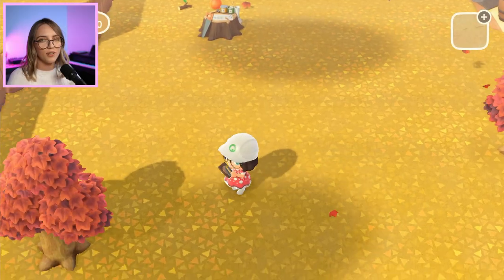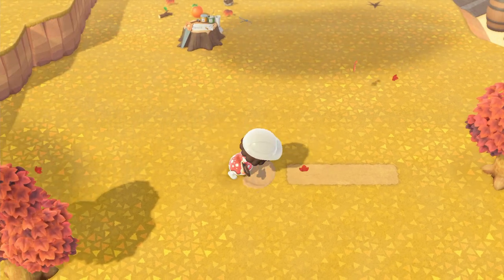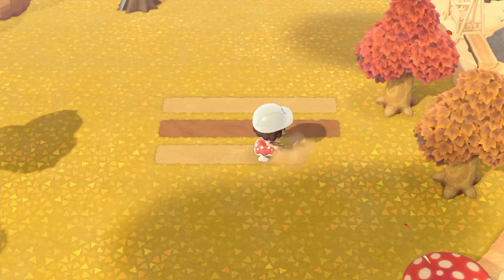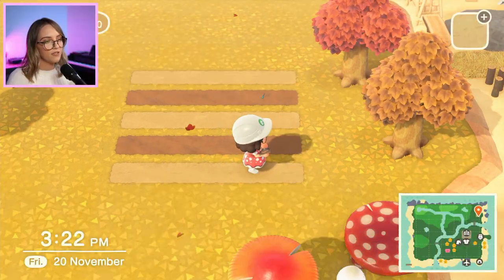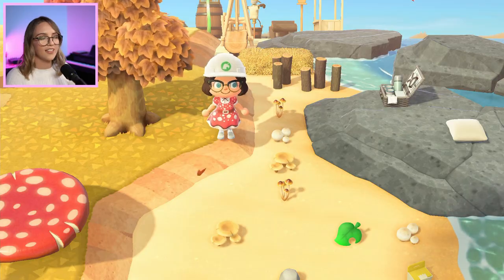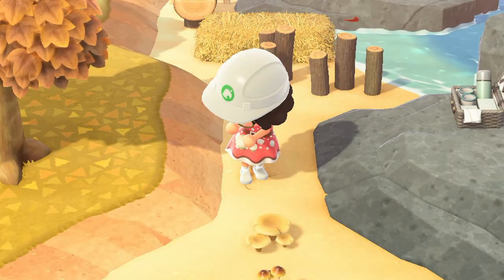I'm going to start with laying down some dirt paths to put the mushrooms on. To start with I've just laid down a few rows alternating between the dirt path and the dark dirt path just to set down a base to start working. I've already gathered quite a few items that I think might work for this area and just kind of dumped them all around on the edges. So to start with I'm going to grab some mushrooms.